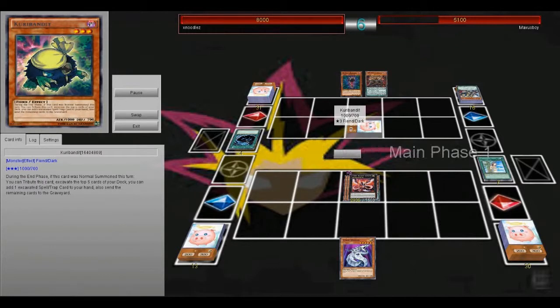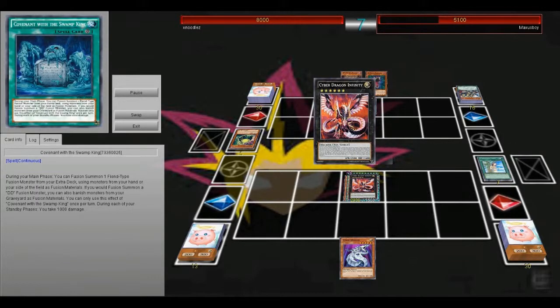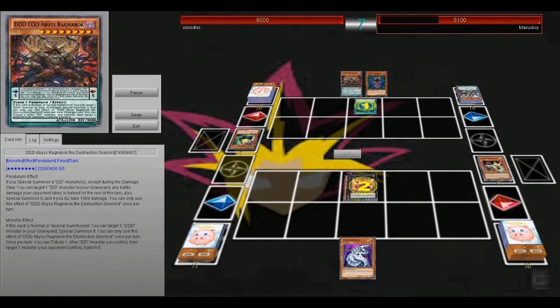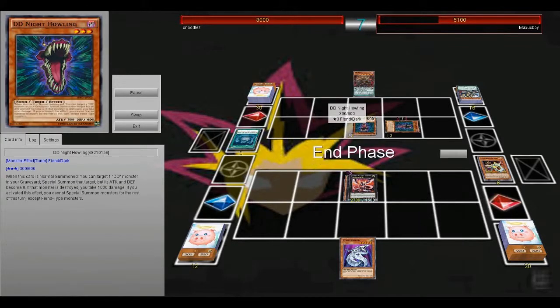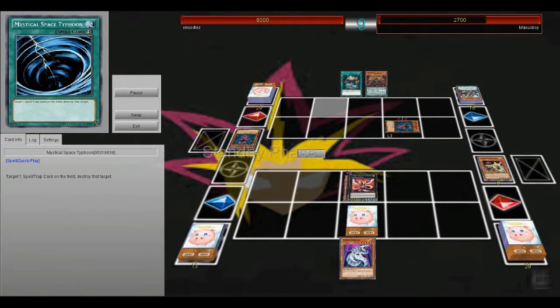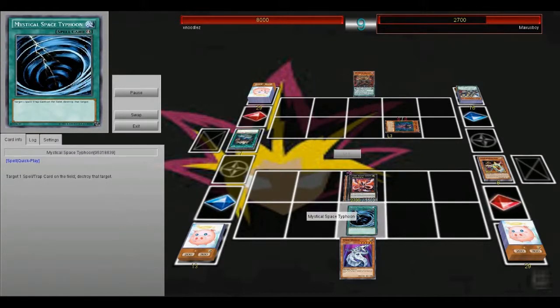I'm just going to attack into the Curry Bandit. He's going to play a Covenant with the Swamp King, and I decided to negate that because I know that card can be pretty nasty. They get out their fusion, so he summons out Knight Howler and special summons another Knight Howler. I'm just going to attack over his Knight Howler and call it good. I'll set an MST in case he tries to go for something. He does play the Covenant with the Infernal Gate again, so I MST it.